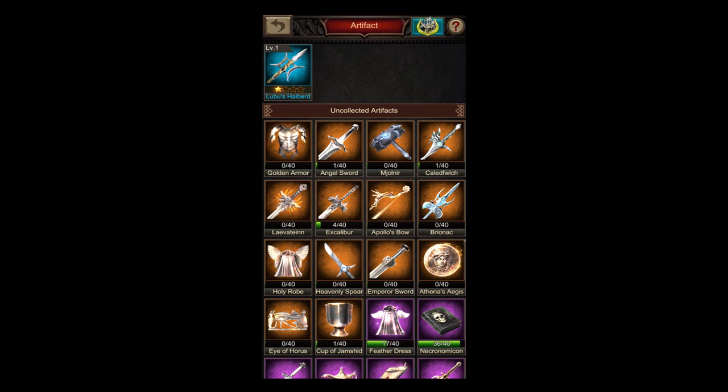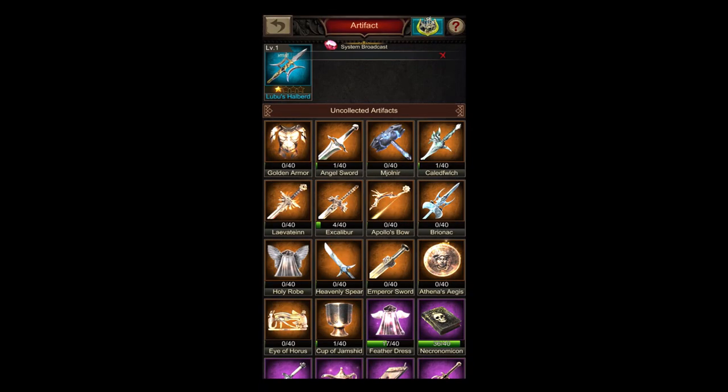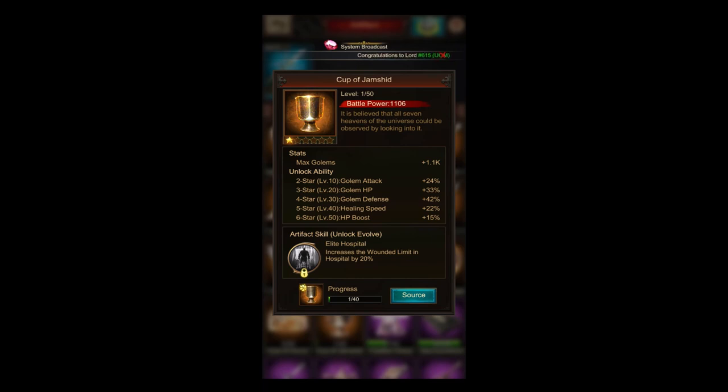We have the Eye of Horus and the Cup of Yamashit left. Eye of Horus skill increases the rally troops limit by 20% — nothing interesting in here. I believe barely anybody invests into this artifact. Some do it for the second star damage increase when defending, but I personally see even that artifact EXP as wasted. Then the last artifact, Cup of Yamashit: increases the wounded limit in hospital by 20%. With the whole picture of this artifact, I just don't see anybody unlocking this skill.